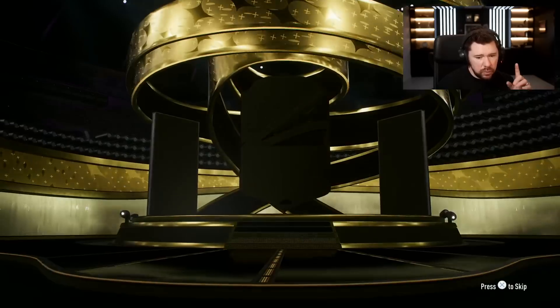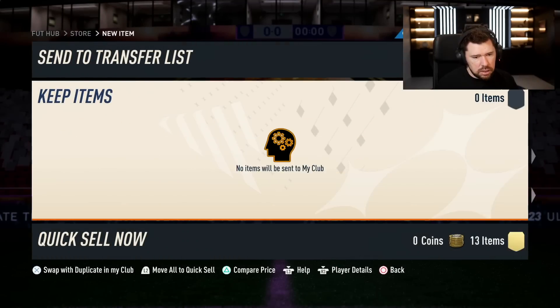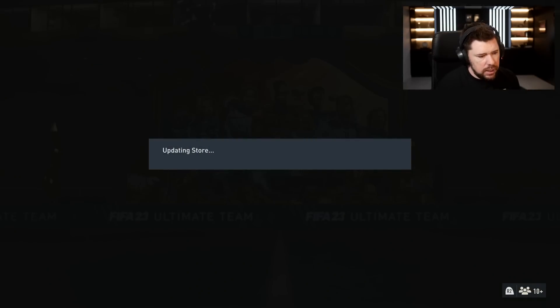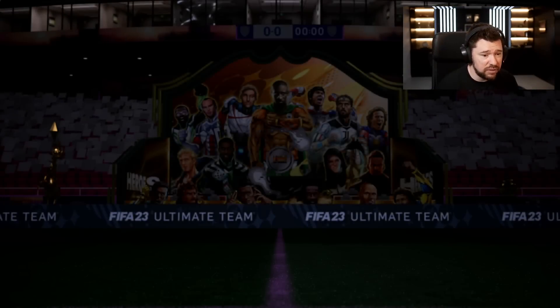The Jumbo Premium Gold Players Pack — seven rares, an 83-plus guaranteed. We get lights up only, not a walkout. That's too bad. I've probably got some of those tradable. We've got an 81 double from the bronze upgrade — only 81s and 82s, unfortunately. And then you have no silvers — you can just put golds in there instead. Here's our 83-plus. It's going to be goalkeeper Mendy, so the fact that this walkout is good means we could have a special card in here.